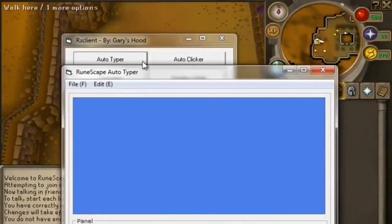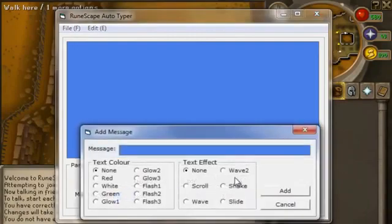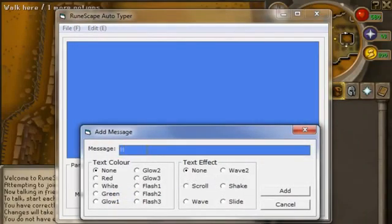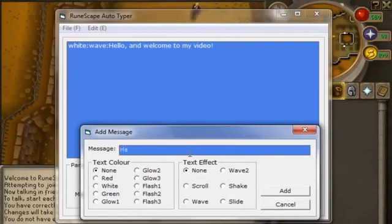So let's do the typer now. This green screen is going to come up, and you want to go to Add, and you type in your message here. Like 'Hello and welcome to my video.' And then whatever you want — different colors here, we'll go white for this, that's my favorite. And then if you want a text effect like scroll, wave, or shake, click which one you want. So I'll go with that. If you wanted to add another one, say like, 'Hello noobs.'